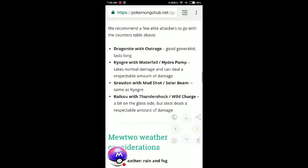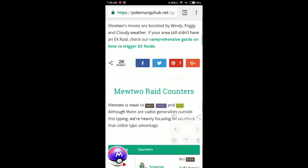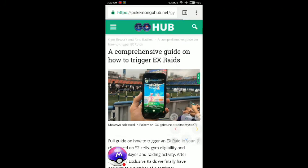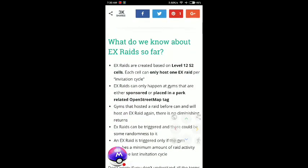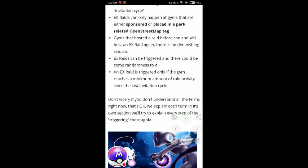Let's check out some of the EX pass triggers. If you haven't seen my next video, check this one. The S2 cells concept — I really don't fully understand it. What I do know is: when the raid pass is available, you need to raid at sponsor gyms. In India, that means Geo gym only. I'll put links in the description about Geo gym and how many raids you need to do.